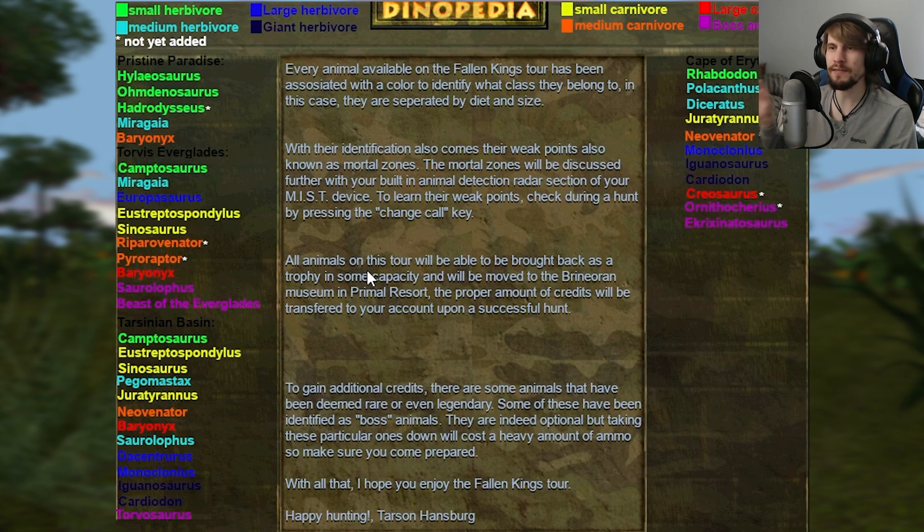We're going to check the Dinopedia and see everything that is possibly found on the Everglades first. Looks like we're probably going to be taking the majority of the licenses there, just maybe not the Medium Carnivore one. So we've got Camptosaurus, Miragea, Europosaurus, Eustreptospondylus, Cinosaurus — not Spinosaurus, my bad — Cinosaurus. The Reparovenator and the Pyroraptor aren't in yet. Baryonyx is another possible one here, although it's a large carnivore here compared to a Medium on Pristine. And then the Saralophus and the Beast of the Everglades, which I think are boss animals, as they're calling them.